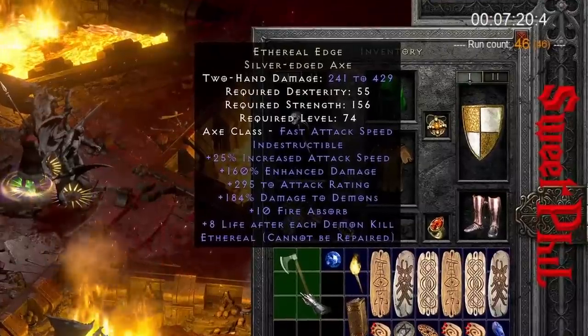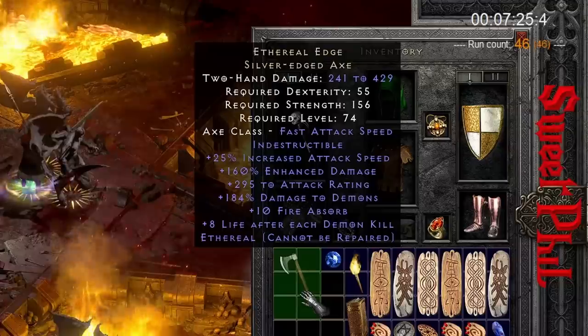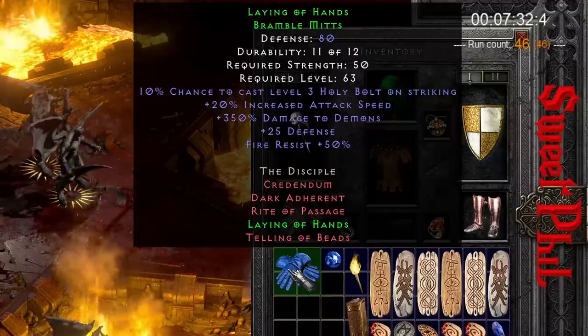Kind of a cool, semi-noteworthy drop. Ethereal Edge is kind of a neat item that doesn't ever get used, but just kind of a neat semi-rare item. Brambled Myths - best in slot for all melee characters.